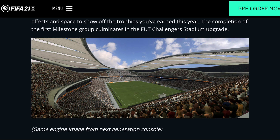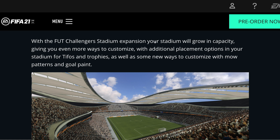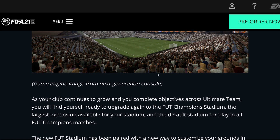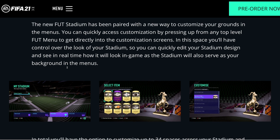This photo is tier two of the stadium, so you can see the difference between tier one and tier two. With the FUT Challenger Stadium expansion, your stadium will grow in capacity, giving you even more ways to customize with additional placement options for TIFOs and trophies, as well as new ways to customize with mow patterns and gold paint. As your club continues to grow you'll upgrade again to the FUT Champion Stadium, which is the default stadium for all FUT Champions matches. The new FUT Stadium has been paired with a new customization menu — you can press up from any top level menu to get directly into the customization screen, and you'll see in real time how it will look in game, as the stadium also serves as your background in the menus.